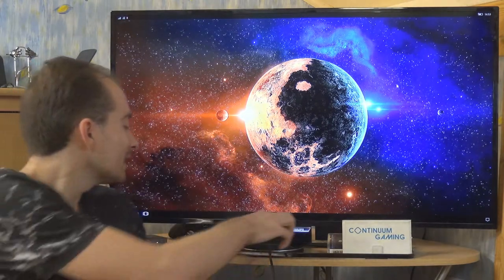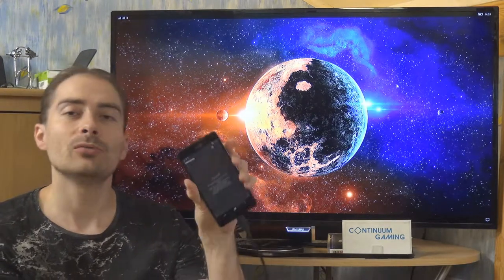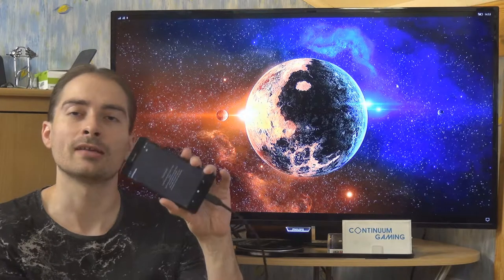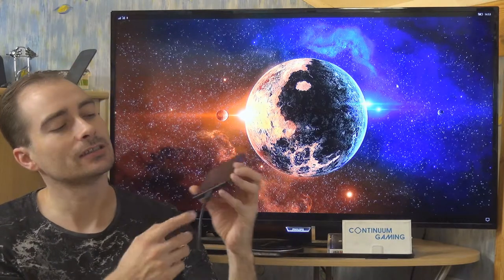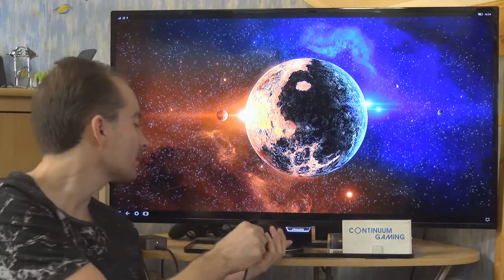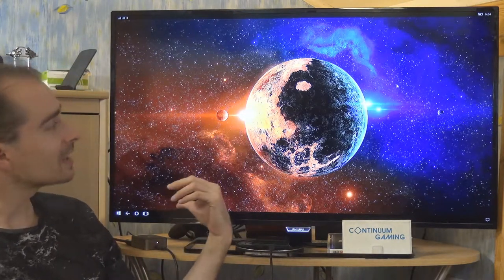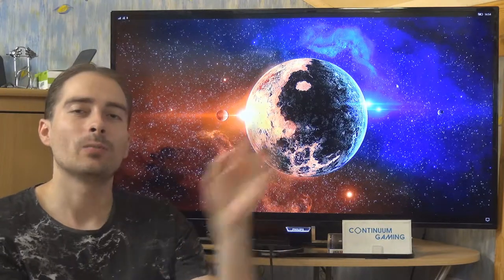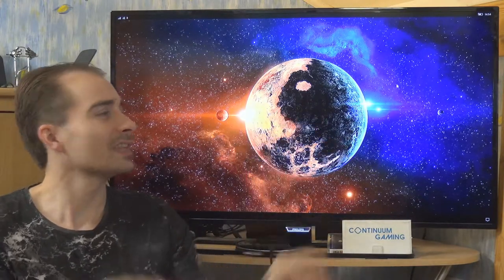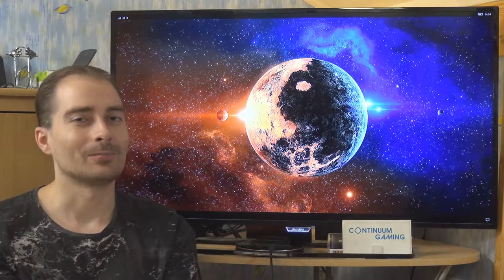All of this is powered by the Lumia 950XL, a Continuum-enabled smartphone by Microsoft with Windows 10 Mobile installed. I use a USB-C connector to connect a USB-C cable to a display dock, which is connected to the TV via HDMI cable, giving us a desktop-like experience from the smartphone on the big screen.